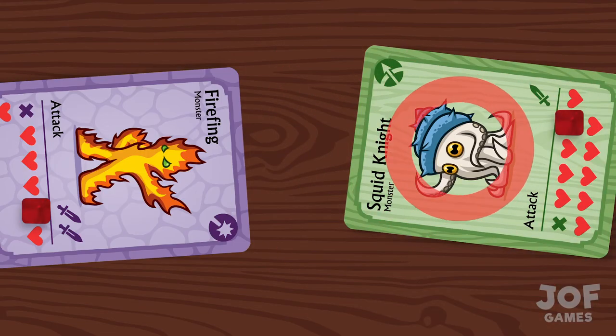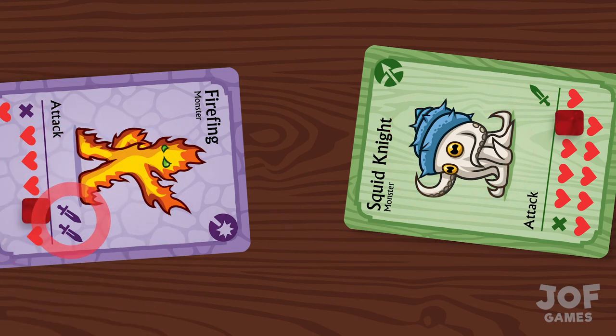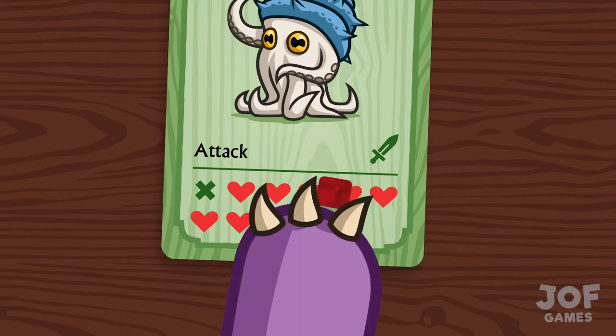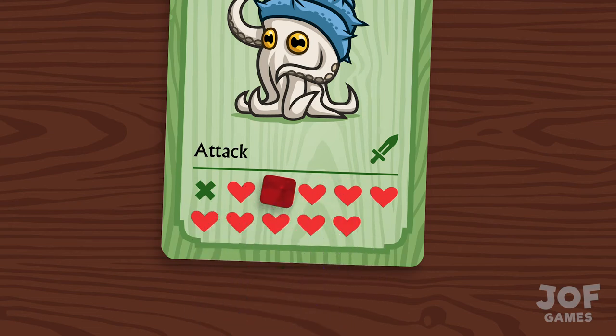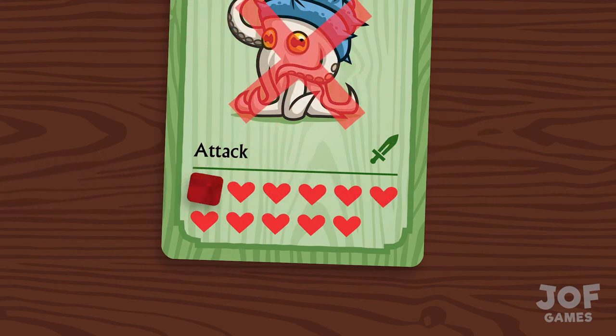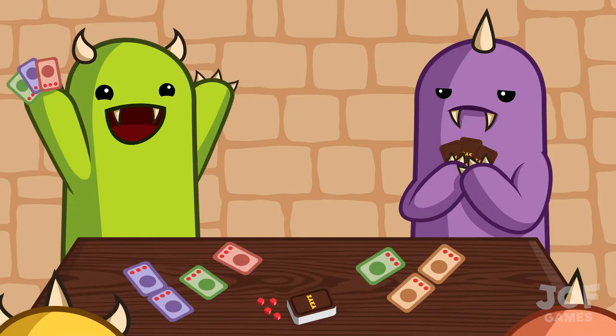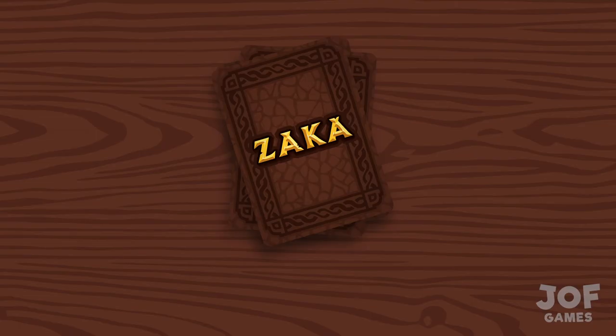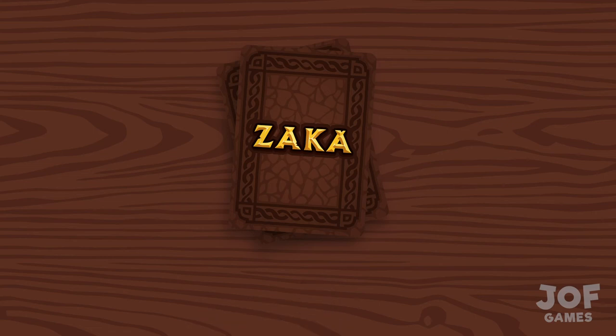The defending monster then loses the same number of hearts as the attacking monster's attack strength. An attack strength of 2 means the defending monster loses 2 hearts. Make the defending player move their monster's heart token along to show how many hearts their monster has left. If the defending monster still has some hearts remaining, your turn is over. But if you defeat a monster, you get to pick up a card from the deck in the middle of the battlefield, and the defeated monster gets moved to the discard pile along with any weapon they are holding. Only if you defeat a monster do you get to pick up a card. Then your turn is over.